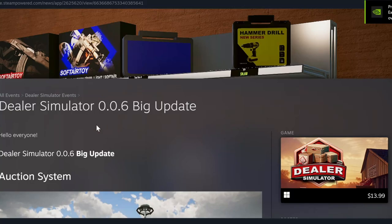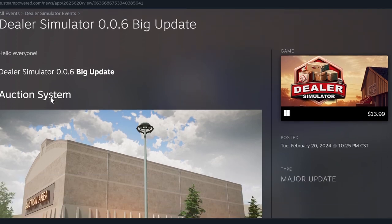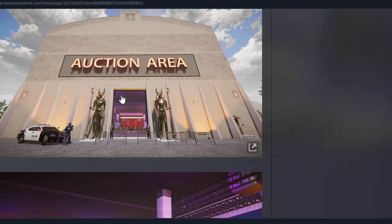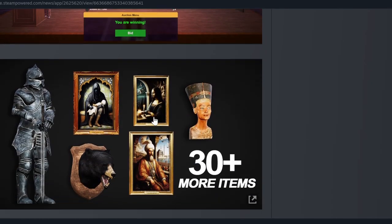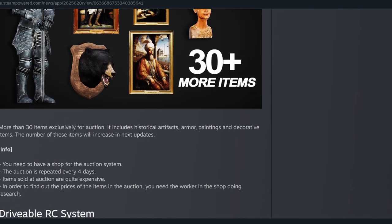We've got a big update for Dealer Simulator 0.0.6, and now we have an auction system. The auction system looks pretty cool - you can bid on different items. There are 30 plus new items, more items that look like high-end expensive stuff. It includes historical artifacts, armor, paintings, and degree items.